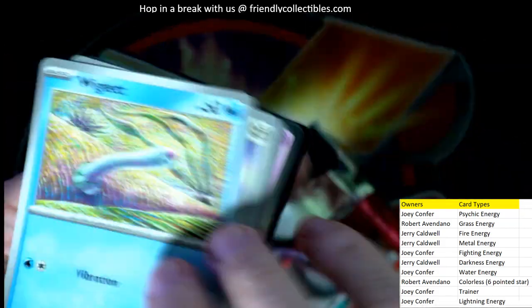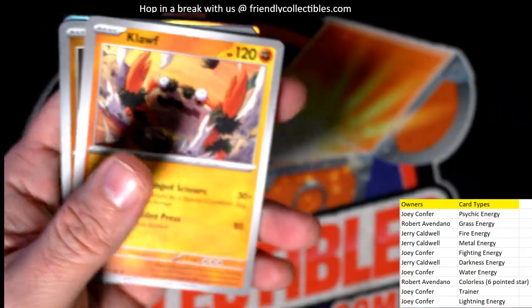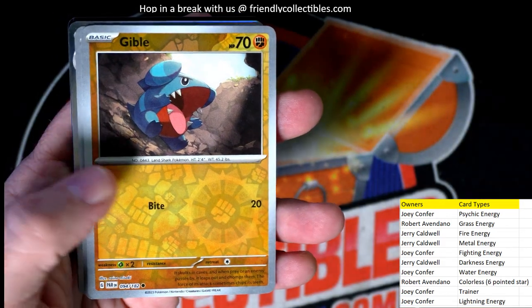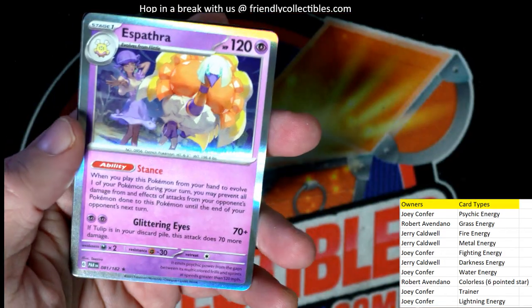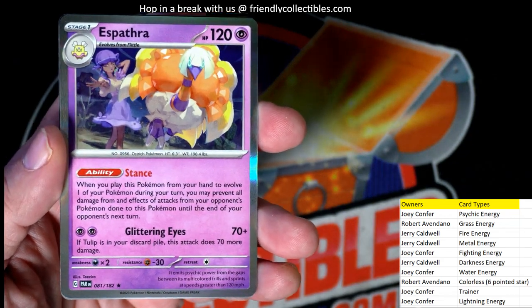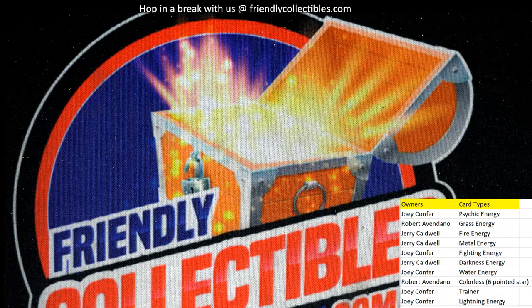Last pack, man — let's pull it out! Got some commons starting us off, bunch of commons. Uncommon. Got a psychic energy rare, reverse holo going out to Joey C. Man, Joey C., I hope you're putting the set together. If I start putting the set together, I'll trade you some cards. Here's a rare psychic energy rare holo — Joey C. coming out to you. And then the basic — that rounds out the box.